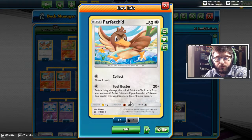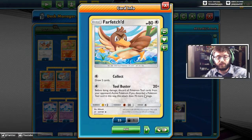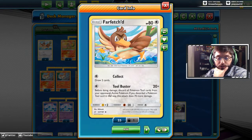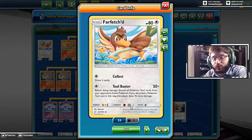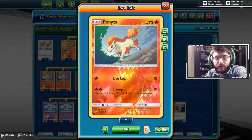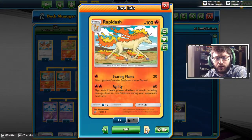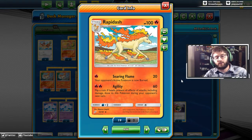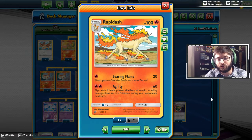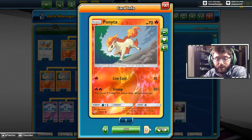You have your good starter mon with Farfetch'd. Most theme decks are going in this fashion where they start with the starter mon - draw two cards. Even standard format is starting to go back to that rule where you need something as a starter Pokemon to get set up. Farfetch'd is generally a pretty good one. Also Toolbuster's pretty cool - before doing damage, discard all tool cards from your opponent's active Pokemon. If you discard a tool, it does 70 more damage - 90 damage total. 90 damage for one energy is very good. We also have a 3-2 line of Rapidash. Searing Flame is an easy one-energy attack that does 20 and burns, which is really good. Agility can protect you if you flip heads, so you can literally win games just by using Agility until they rage quit.